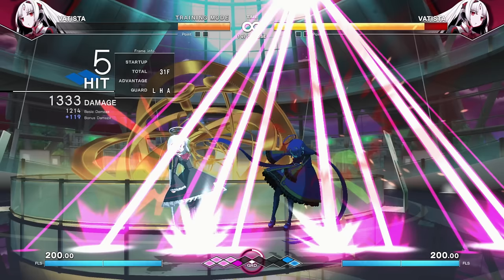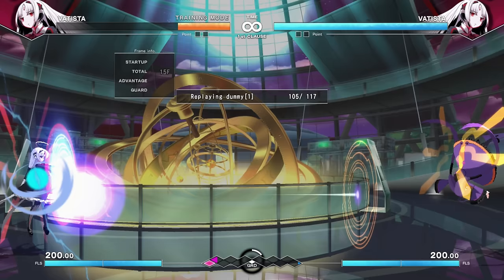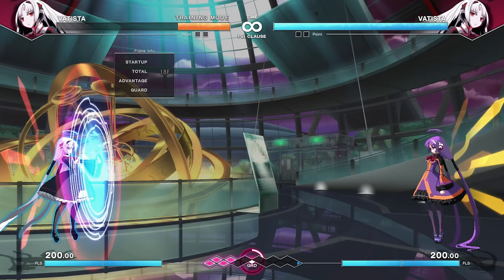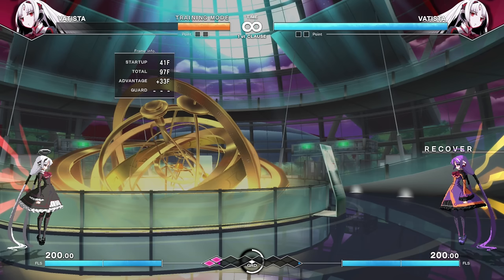She also has Concordia — down A and B at the same time — a big shield and barrier. It works the way you'd hope: delete attacks, delete projectiles. But it's also a stance — while in it, you can hit a direction and a button, and depending on the direction and button, you can do all of her charge moves without having the charge. That's very, very handy. It doesn't matter what it is — you can toss crystals, get your flash kick — just hit up and the appropriate button.